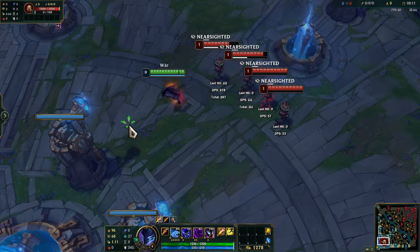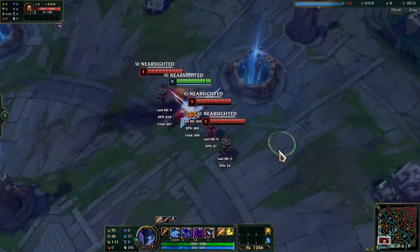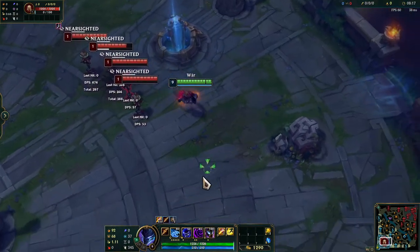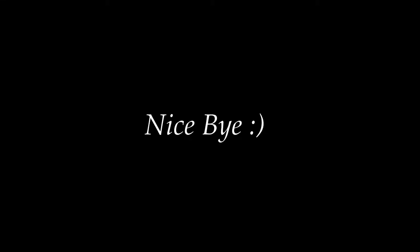His ult blankets the entire map in a dark shroud that makes all enemy champions nearsighted. If he's nearby an enemy champ, he can click on them with his ult button again and dash to them, dealing physical damage on arrival. While he is flying, Nocturne cannot be displaced — so keep that in mind.